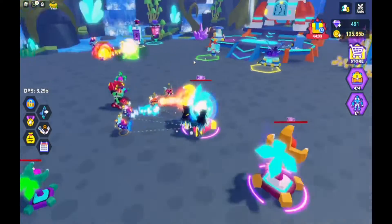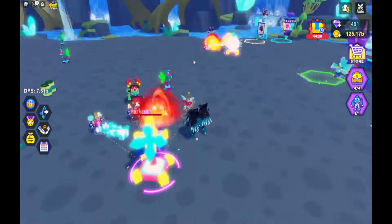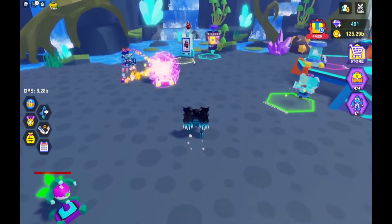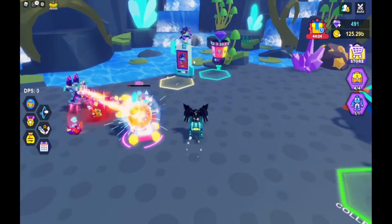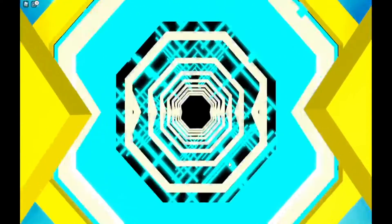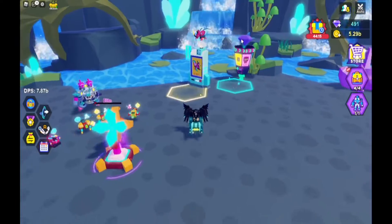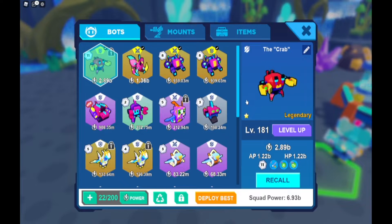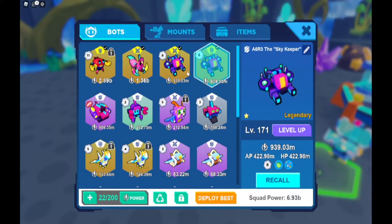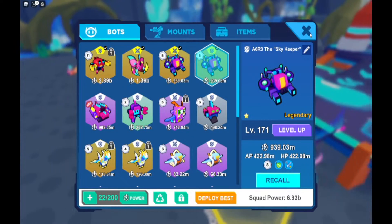Let's get this, and then I'll have enough to get that. There we go, so now let's go get a pet — I mean bot. I really just said pet. Oh, I got an epic! That's epic! This is my pet power right now, almost $7,000,000,000.